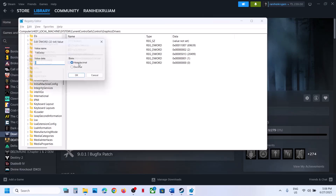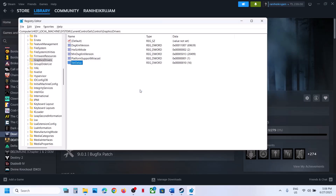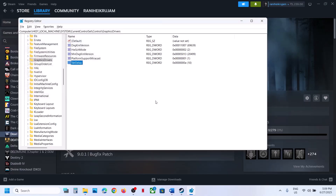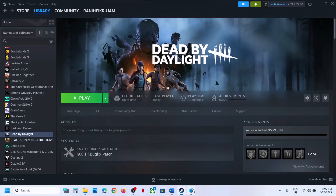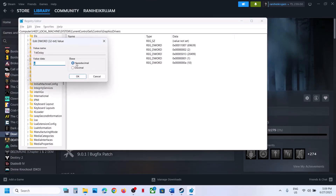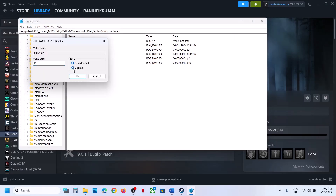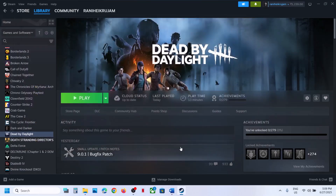Select GraphicsDrivers. On the right-hand side, find the TDR Delay entry. If you don't see it, create it by right-clicking and selecting New. Double-click TDR Delay — first try Hexadecimal, set it to 10, and click OK. Launch the game and check. If that doesn't work, double-click again, select Decimal, type 10, and click OK. Launch the game. If still not working, restart your computer and then check.